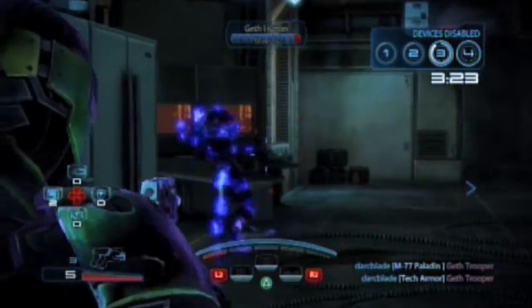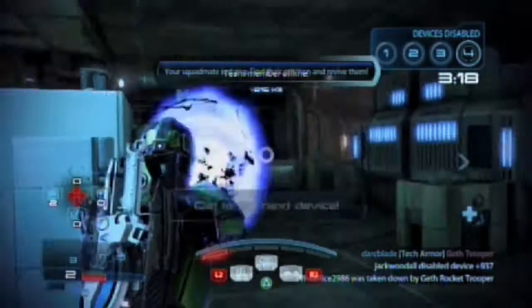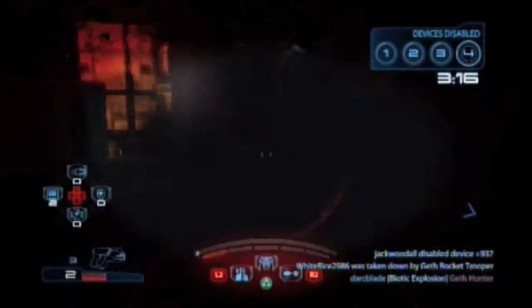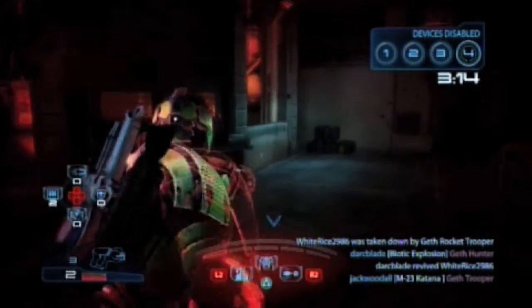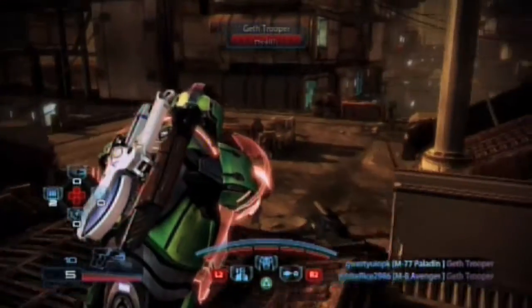The abilities the Human Sentinel has are as follows. It has tech armor, which is armor you turn on at the start of the match. It grants you added protection, but also allows you to activate it, making an AoE type ability that damages opponents near you.